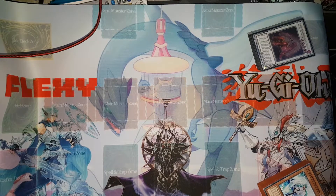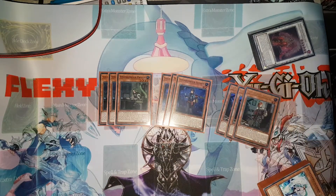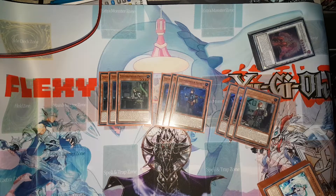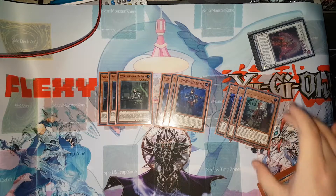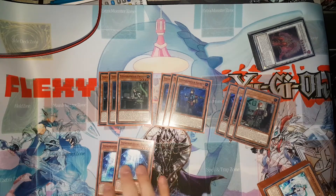In terms of Adamancipator cards, I'm playing about 14 or 15. I'm playing three Analyzers, three Seekers, and three Researchers. They all have the same effects — they can special summon themselves under certain conditions and activate the top five cards of your deck to special summon a non-tuner level four or Rock monster. Analyzer can special summon itself when only the opponent controls a monster, which is the worst of the three. Seeker can special summon itself when you control an Adamancipator monster, and Researcher can special summon itself when you control a Rock monster, which is obviously the best one.